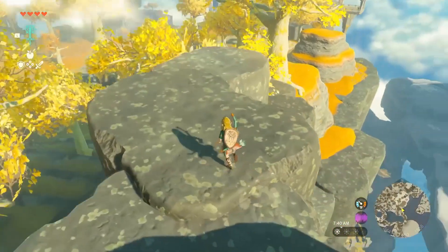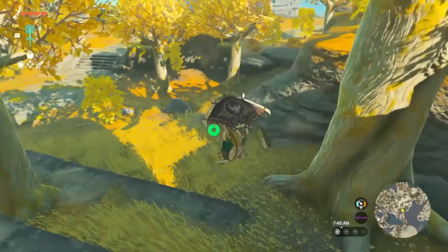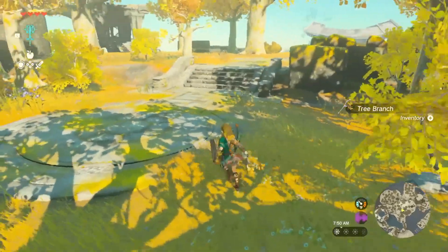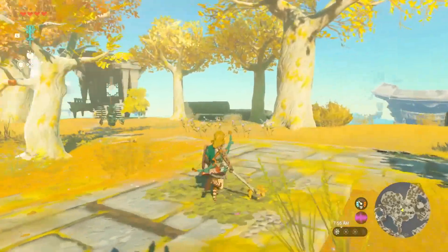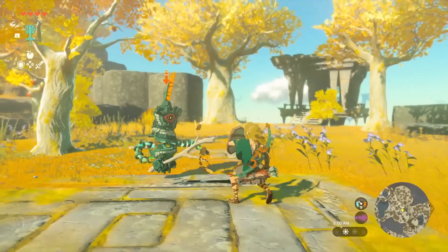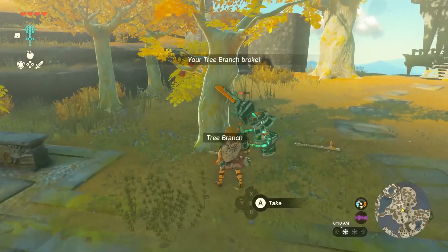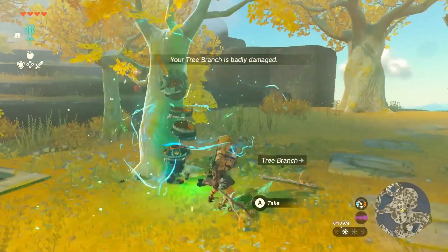Let's walk around for a bit. There's a branch on the ground — when you find something like this, you should pick it up; it might come in handy later. There's a brand new enemy called a Construct. We'll fight it using the branch we just picked up. The branch broke — not good. We grabbed another branch and we defeated it.